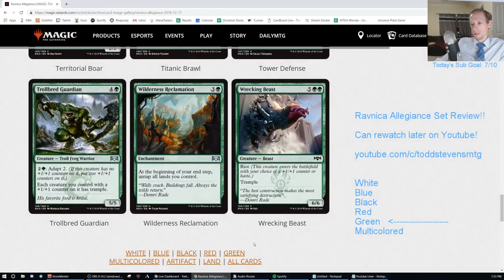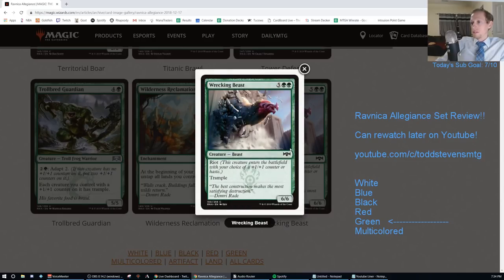Still going with A though. Wilderness Reclamation has apparently been tested relentlessly by Wizards. Cards can be changed just slightly right before printing. That card is scary - but still an A.